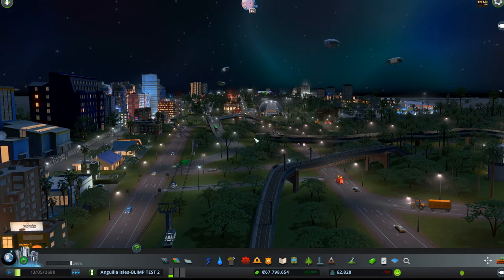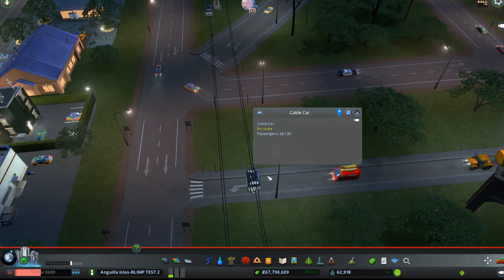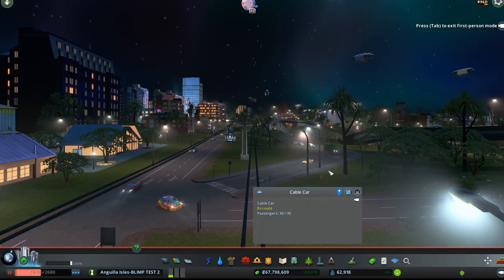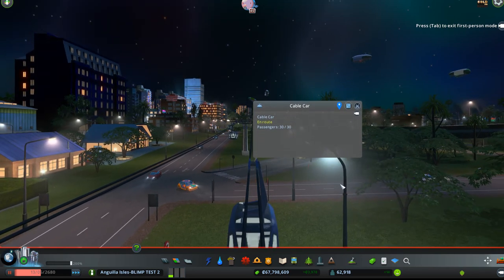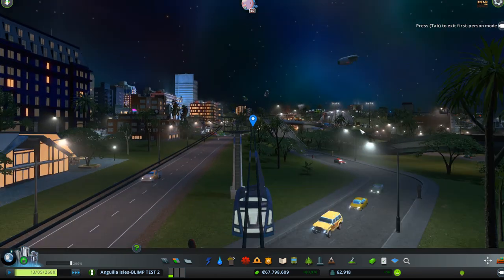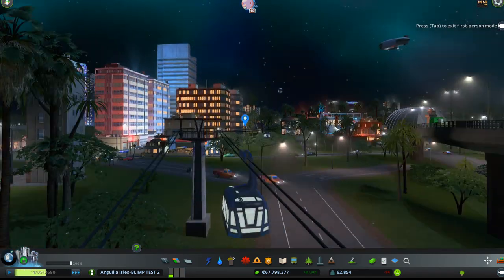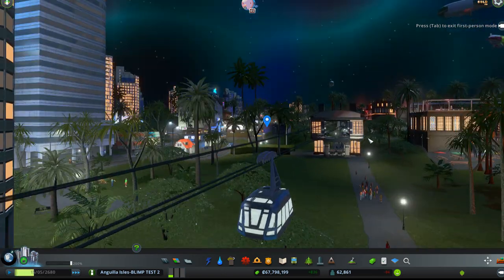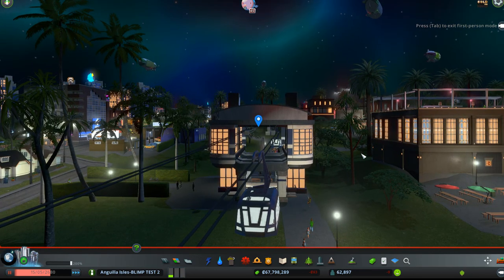Everyone gets around by way of blimps or, as you can see, all these little cable cars down here. We'll get down here on one of these little cable cars and maybe follow one through the city. I'm using the S key to back up a little bit otherwise you can't even see the cable car. The cable car goes through the city and carries people around, and this is one of the cable car stops.